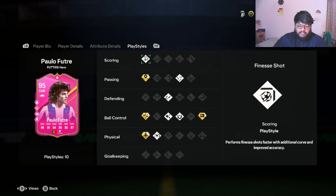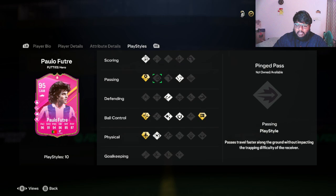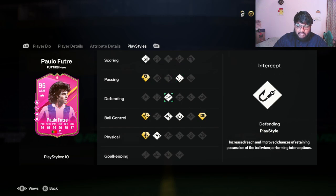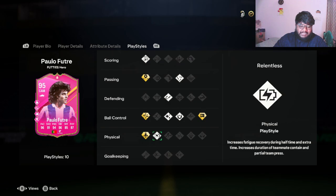Looking at his playstyles: he has four playstyle pluses and six playstyles total. He has Finesse Shot, Incisive Pass plus, Tiki Taka, Intercept, Flare, First Touch, Press Proven, Technical plus, Quick Step plus, and Relentless.